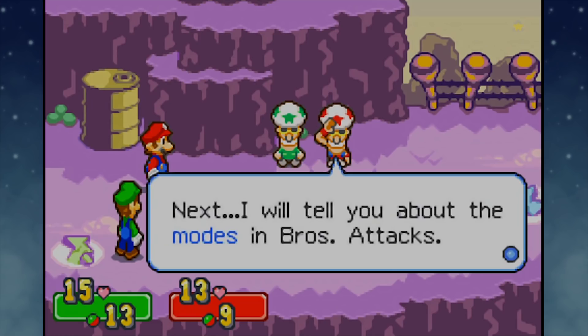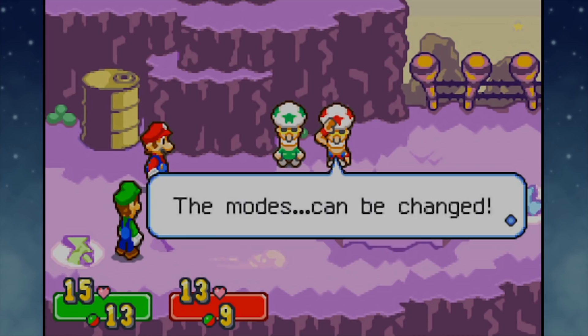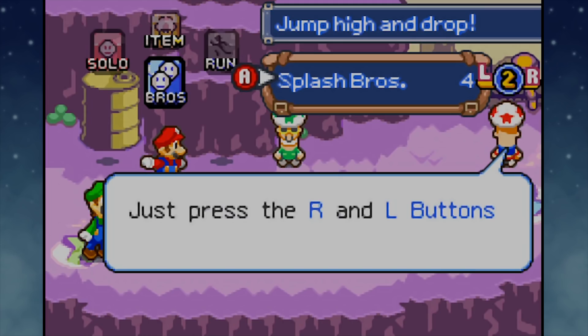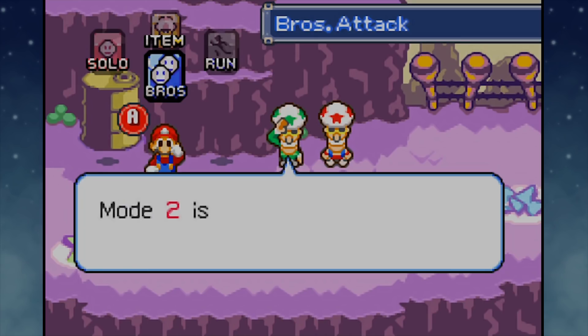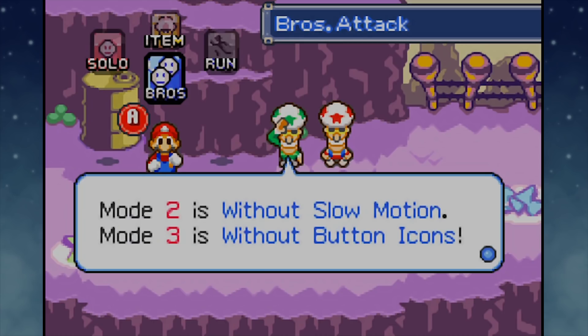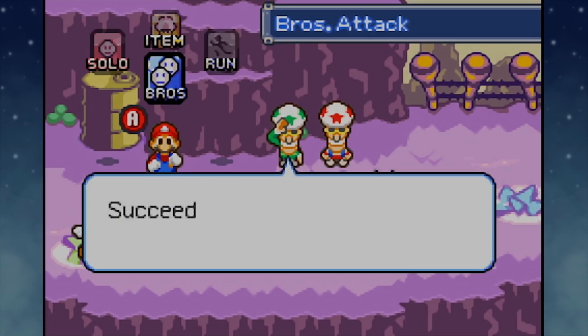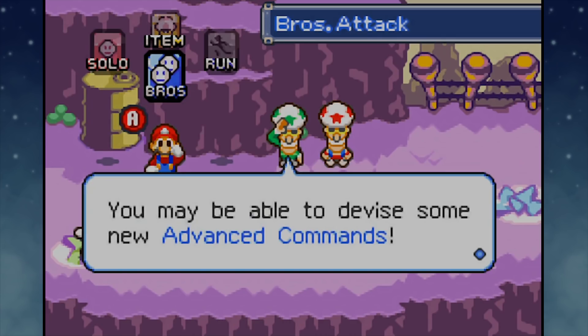Next, I will teach you about the modes in Bros Attacks - this is where things actually get a little bit interesting. You are able to practice the Bros Attacks, and you can choose to make the attacks more difficult for yourself in exchange for lower BP cost. It went down to 3 when you were on level 3. Mode 2 is without the slow motion, so you have to do it at normal speed. Mode 3 is without button icons, so you have to know which buttons to press from practicing enough. If you can master it, you do pay less to use the attacks - kind of a reward for practicing.